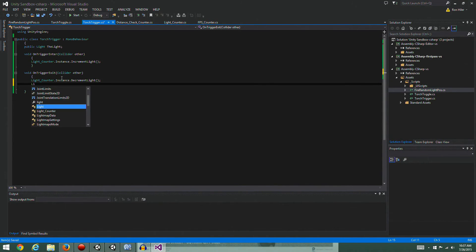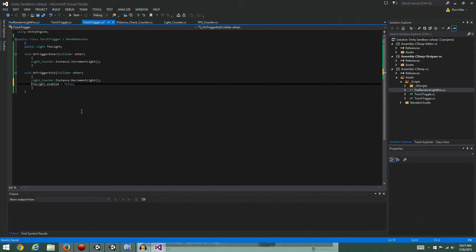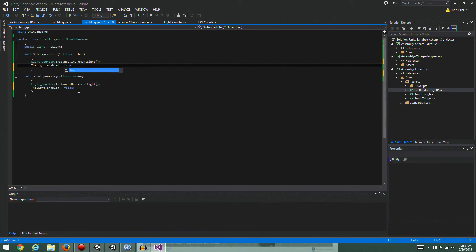Let's get a reference to the light and set that in Unity on the prefab. It's got to update 300 torches so give it a second. Okay, we got a reference to the light - let's grab the light source and drop it in. Now we got a reference to the light. What I want to do is actually turn off that light - so light.enabled = false. We're just going to turn off the light, and we'll turn it back on when we hit the trigger.